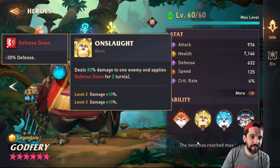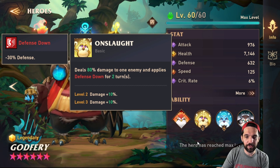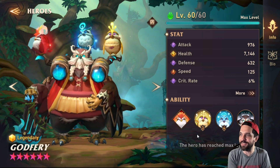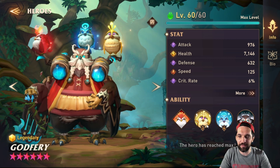His basic deals damage to one enemy and applies defense down for two turns. I was watching another creator's video and he's right — the most basic of basics in the game is putting defense down. It would have been cooler to see something more unique, but defense down is good and I can't complain.